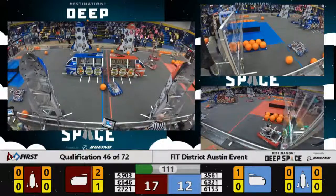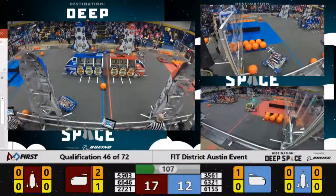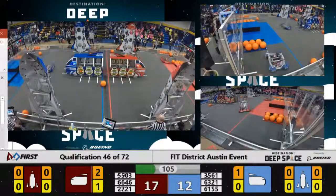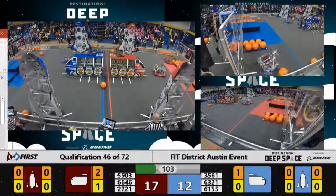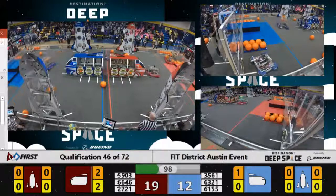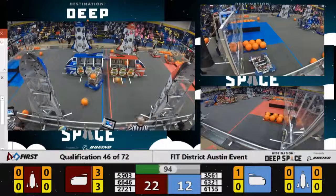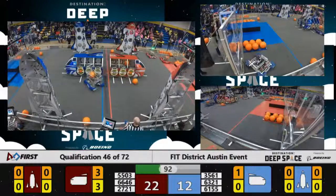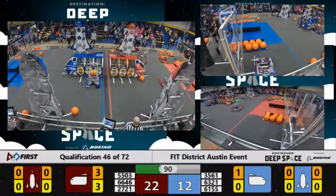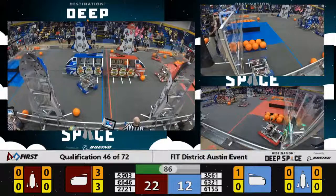Electrobots looking for another piece of cargo. 3561 crossing over to the red-aligned side of the field — that's the Robo Raiders looking to play some heavy defense on the blue alliance. 2721 looking to get a piece of cargo, it's slow but it's getting there. Electrobots lining up the shot, will they make it? Yes, they will!